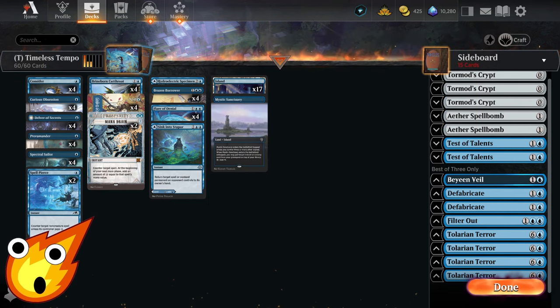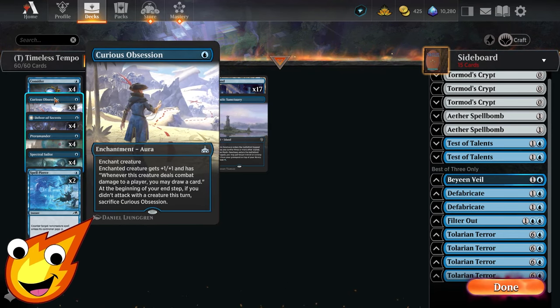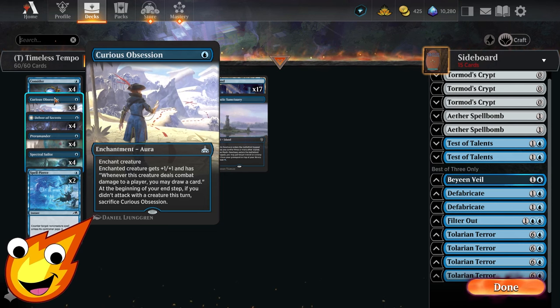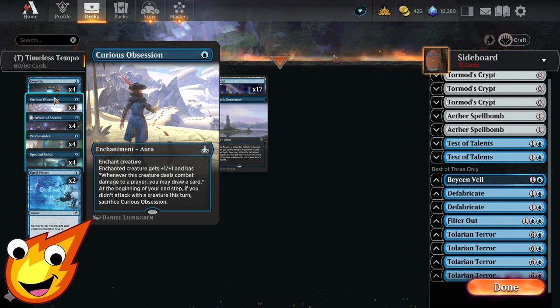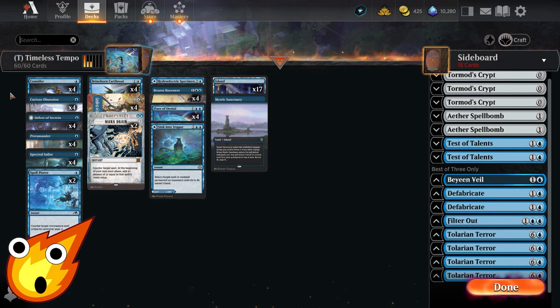Circling back to the support in the 1-drop slot, we have Curious Obsession — our only enchantment aura. It gives a +1/+1 pump to our creature, and as long as we deal combat damage with that creature, we can draw a card. We're also going to utilize Consider here — it has Surveil and allows us to draw a card, great for us at any point in the game. As for the remainder of the cards, you'll basically see what you'd expect, which is a lot of counterspells.